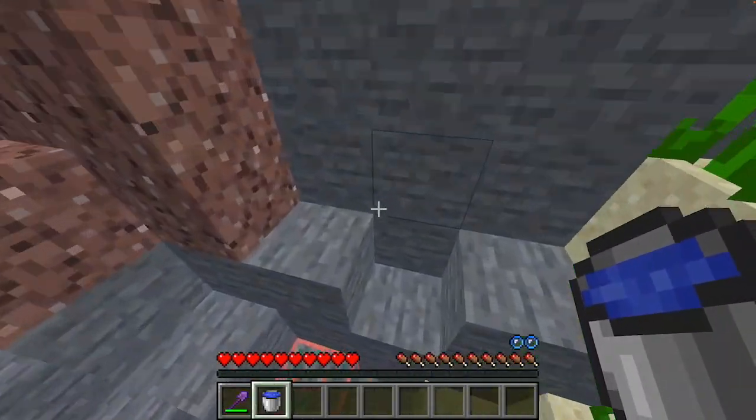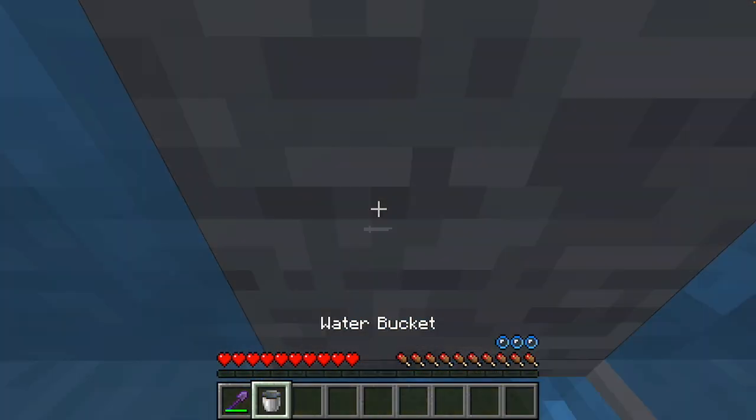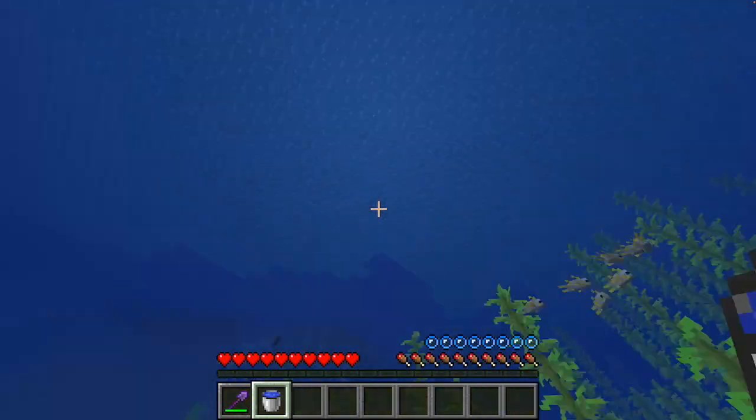When you're underwater and you're about to run out of air, don't fear — if you have a water bucket, spam it against a block and it creates an air bubble in front of you, which you can use to regain air before safely swimming to the surface.